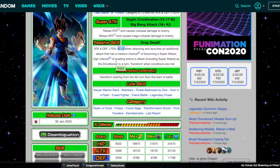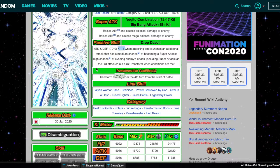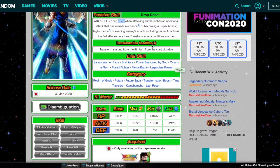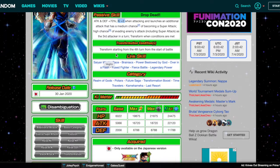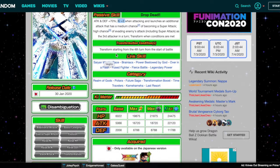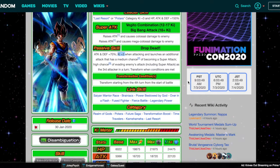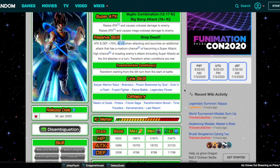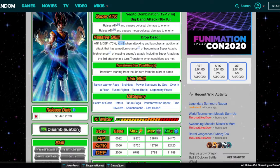He also has a high chance of evading the enemy's attack, including Super Attacks, as the third attacker in the turn, and transforms when conditions are met — specifically from the fourth turn from the start of battle. Very solid, very easy transformation conditions. Unlike the third anniversary units who need to be under 50% HP from 6 turns of battle — 6 turns is a lot, and the 50% condition is rough.